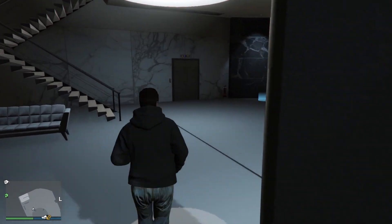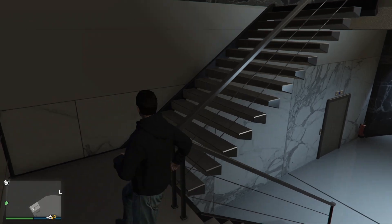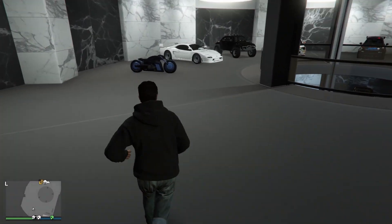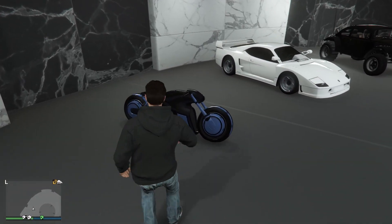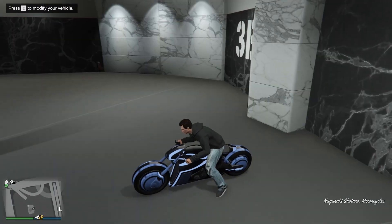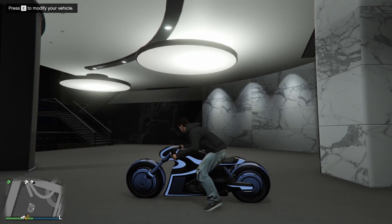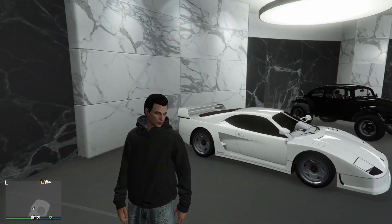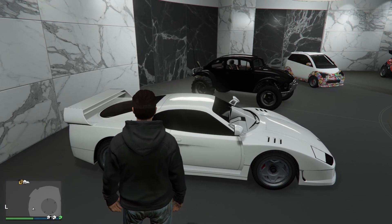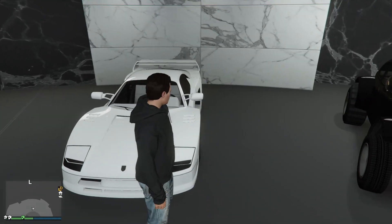I don't think I have anything else on this floor. Let me check the upper floor. This bike has the fastest acceleration in the whole game, but in my opinion the Bati is still the best bike. This is the best Grotti Visione — I think it's based on the Ferrari. I went for a non-white look.